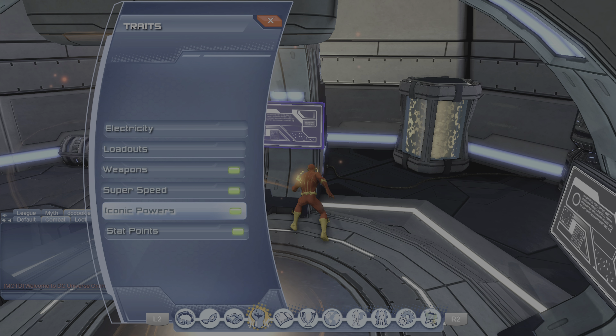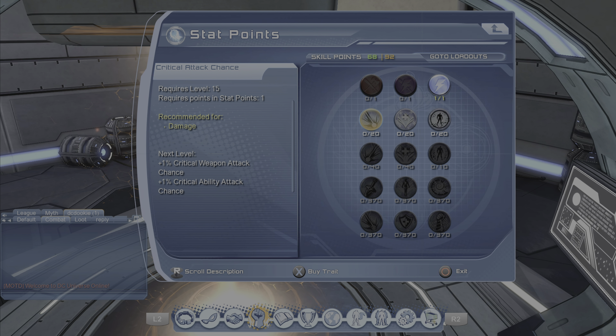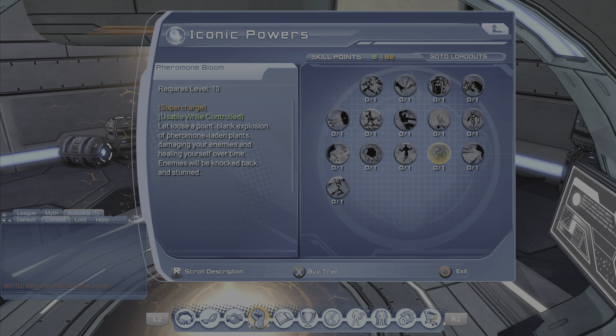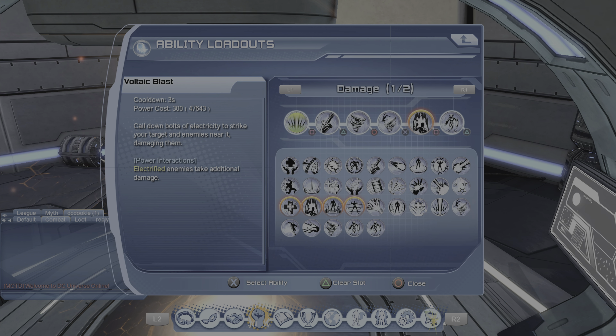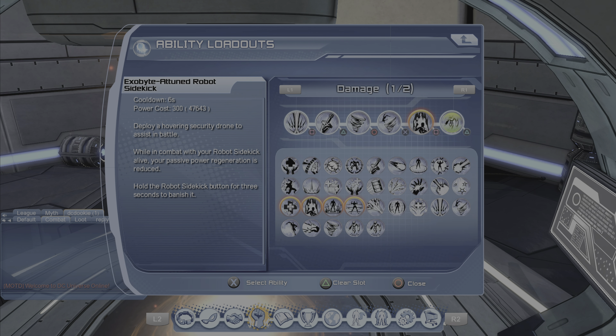For the stat points we're gonna go superpowered because we don't have a lot of stats. You're gonna get all the critical attack chance and critical attack damage. Then we're gonna go into iconic powers — you want robot psychic. Most precision builds use robot psychic; I recommend it. Now onto the loadout: you want to use voltic blast for the first move, wired for the second one because we're precision, warland dervish, then vortex trap, circuit breaker, and then robot psychic.